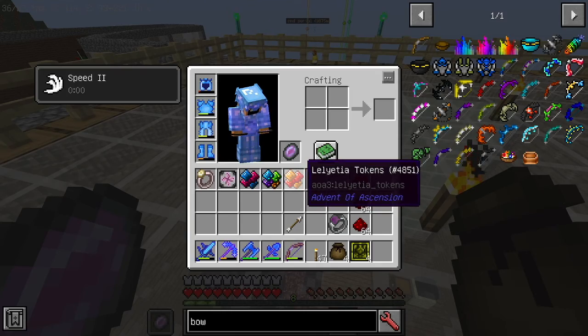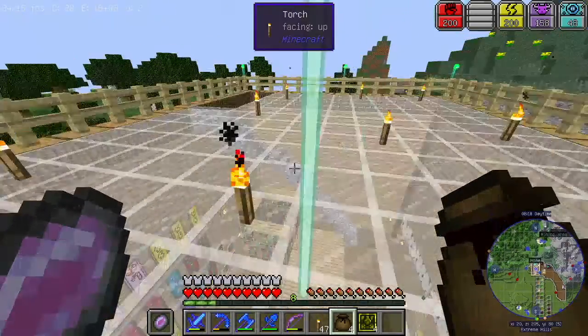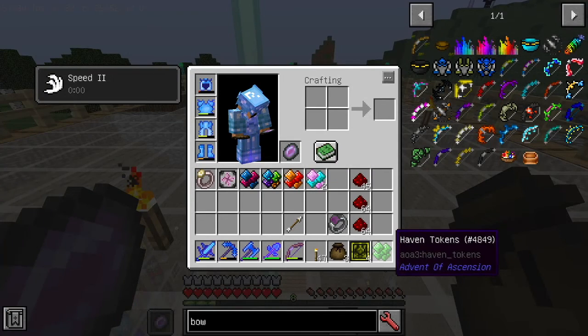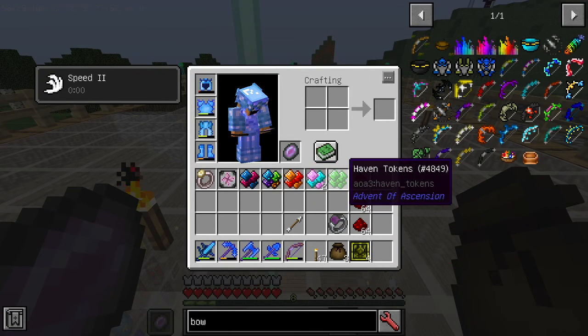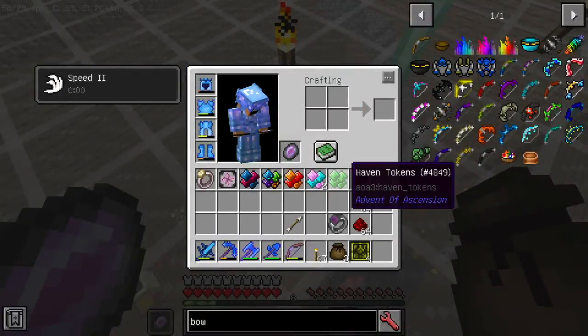Ledeta — pretty awesome name, right? Let's open this token bag, and this time we got the Candyland tokens, and we got Heaven tokens, which is one of the other dimensions I guess.